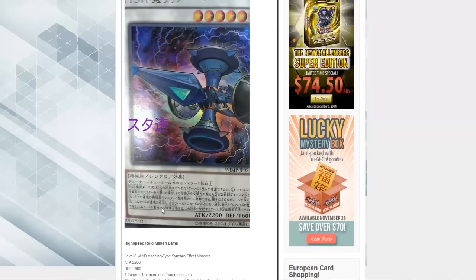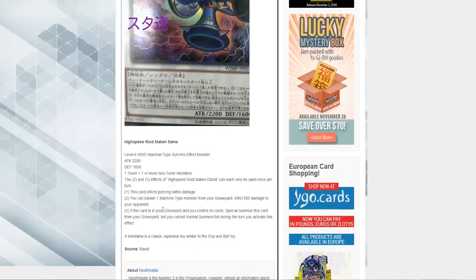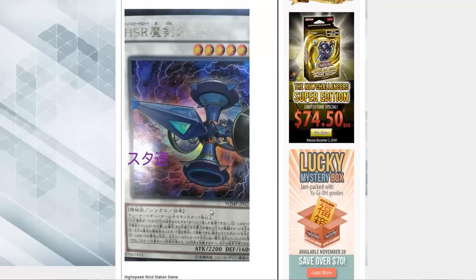Basically it's a 2200 monster that can infinitely float once per turn, which is pretty good. Actually, it can infinitely float because of the wording — if this card is in your graveyard and you control no cards, special summon this card from your graveyard. I could actually see it getting restricted to once per turn, or maybe just being able to revive it as many times as you want. I definitely like the fact that it can revive itself.